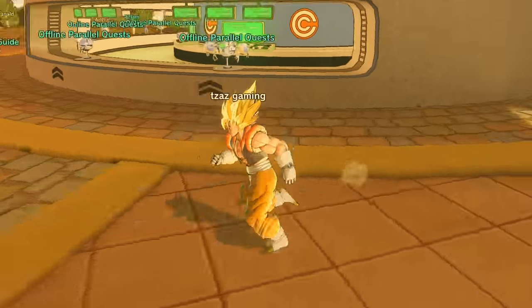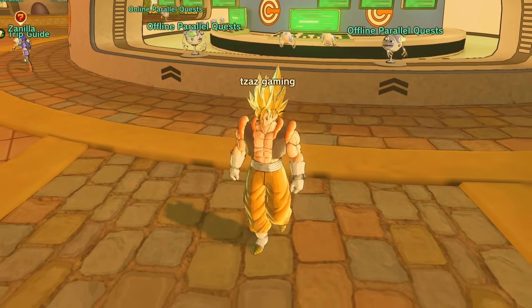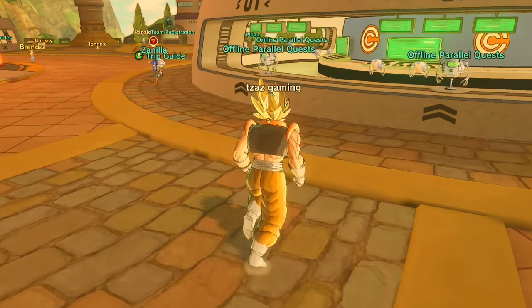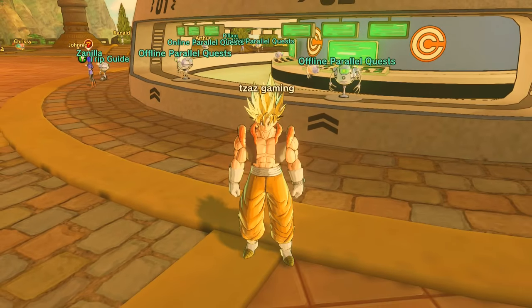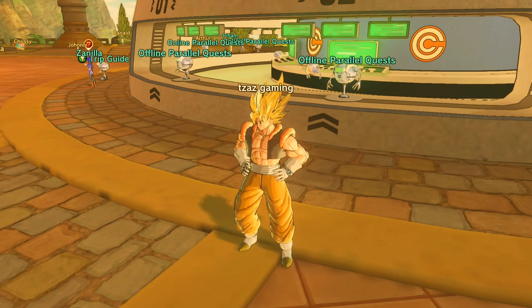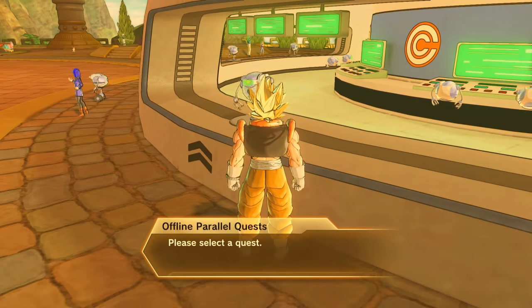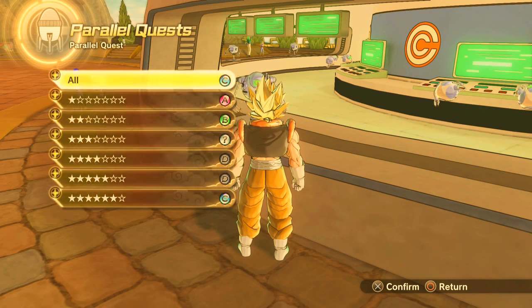In this video I'm going to do a tutorial on how to get Goku's Super Saiyan wig. As you can see, what I have on my head right now is in fact Goku's Super Saiyan wig. To do that, you want to go to offline parallel quests.